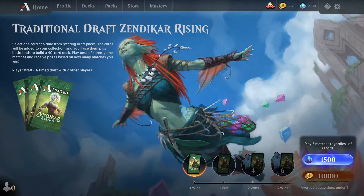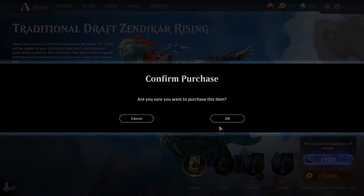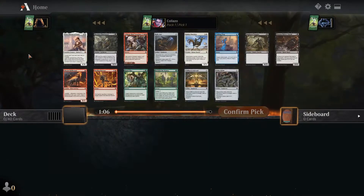Hey everyone, welcome back to Channel Joy Class. Today we're doing a traditional draft — we play three matches and see what we get. Hopefully we can go three-oh; I'd be happy with two wins as well, but we're going for the big three-oh. So let's hop into it.